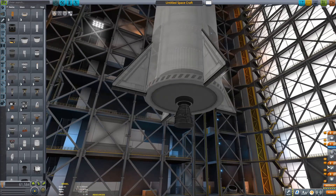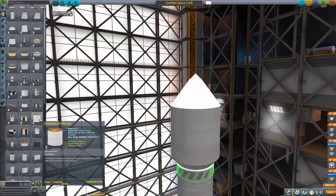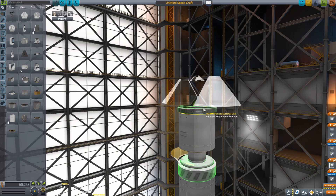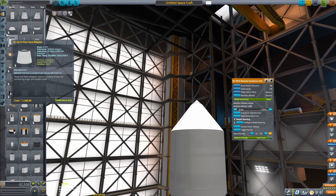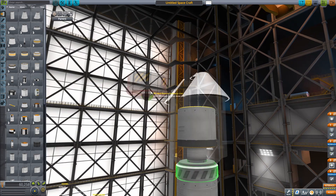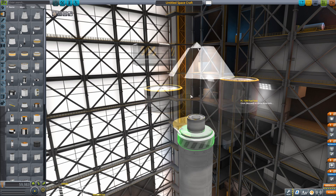That's about a third of the payload capacity of the Electron rocket made by Rocket Lab. So this thing was, in real life, really, really, really puny. The reason I have it as big as it is in my KSP version is just because it's the only real way you can get that scale right with the tiny upper stage, since 1.25 meters are basically the smallest parts — and you can't really do a fairing around Oscar B fuel tanks.